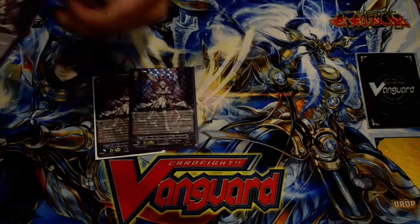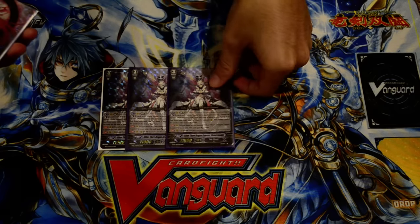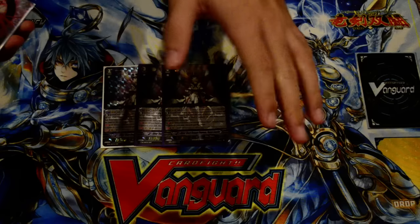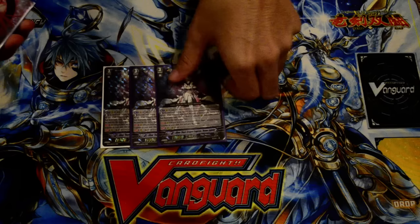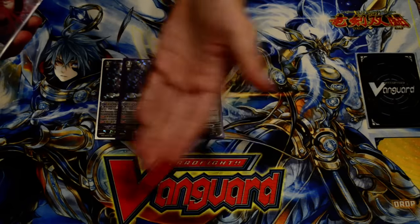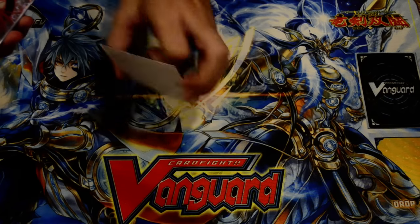Then I run 3 of the Venus Lukie Air, which is probably going to be your go-to unit since it pluses your field for counterblast 2, which is cheaper than the other one. You counterblast 2 Silverthorne cards, soul charge 2 units, then choose any amount of rearguards up to 5 with grades that add up to 6 or less. So you can have like a 2, 2, 1, 1, and a 0, or any other variant — as long as it adds up to 6. It just pluses your field and it's a cross-ride.